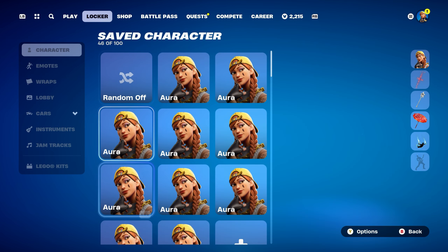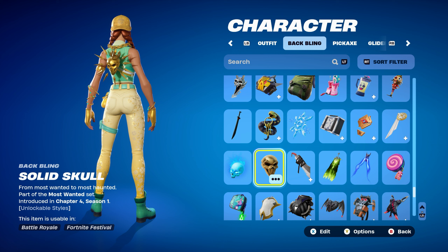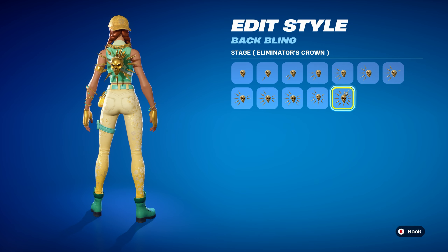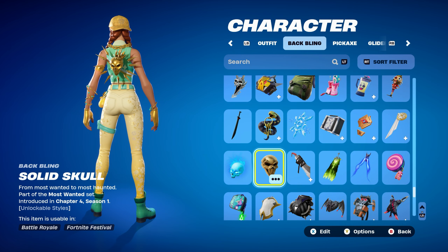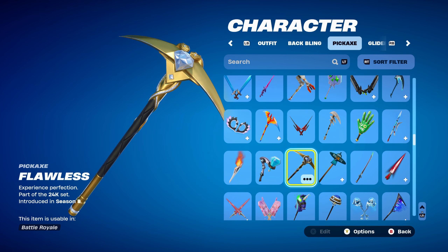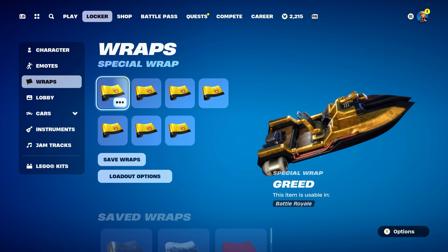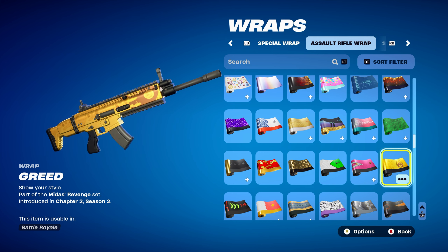Let's move on to the final combo for the Aura skin. For this one, I thought I'd use Solid Skull, part of the Most Wanted set, introduced in Chapter 4, Season 1. You get this backbling from the Most Wanted event by completing challenges over about a month. The stage I'm using is Eliminator's Crown, which required 100 eliminations and a victory royale while the challenges were active. If you don't have it, you can use the Mystique Skull from Chapter 2, Season 4 Battle Pass, or anything gold-themed in general. The pickaxe is the Flawless, part of the 24K set, introduced in Chapter 1, Season 8 Battle Pass — it's Luxe's pickaxe from that season, mainly using it for the gold design. The final weapon wrap is Greed, part of the Midas Revenge set, introduced in Chapter 2, Season 2, and it's actually Aura's weapon wrap — it's mainly fully golden.